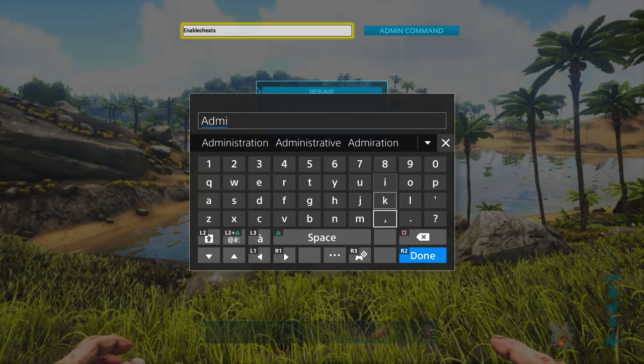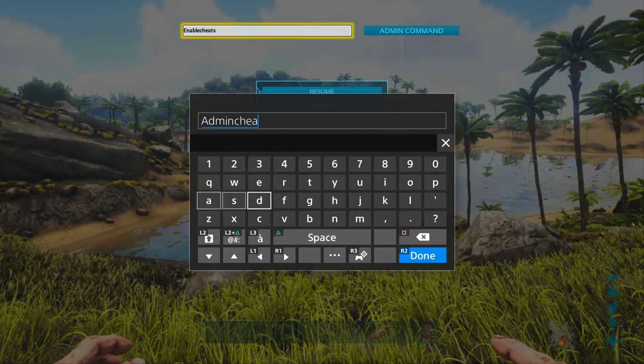If you're playing online as a server admin, you're usually going to have to put 'admin cheat' or just 'cheat' and then a space before all of these admin commands. If you're offline playing on your own game, you'll probably just be able to type in just the commands I'll show you. But if for some reason something is not working, check your spelling first, then try putting 'cheat space' before it or 'admin cheat space' and that will usually fix any issues. Also, admin commands are not case sensitive, so you can type in all lowercase and it's fine.